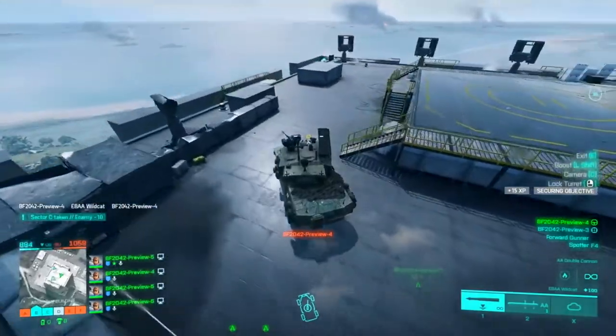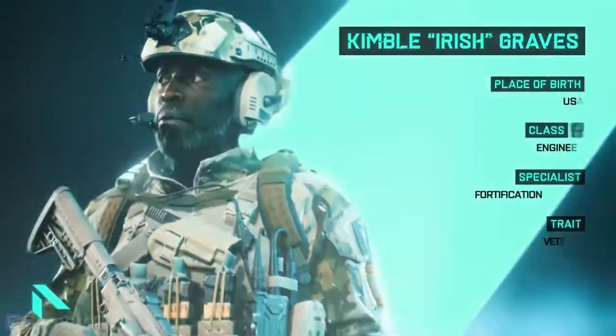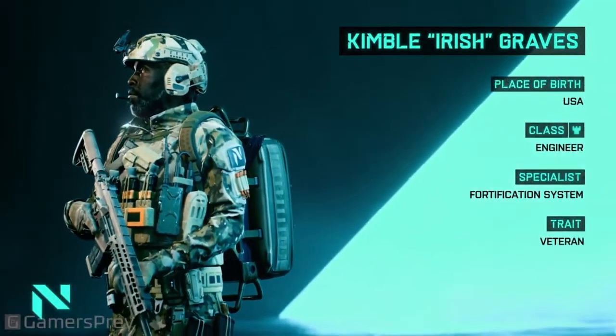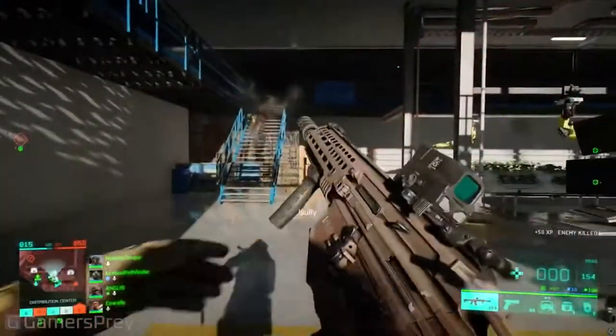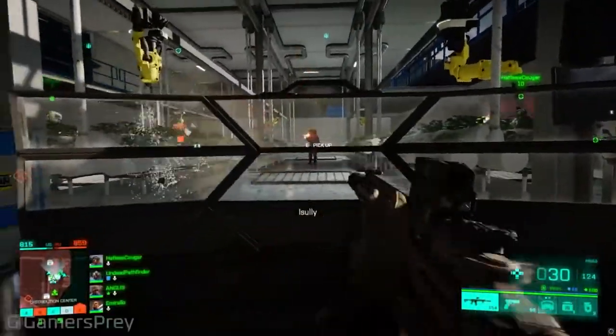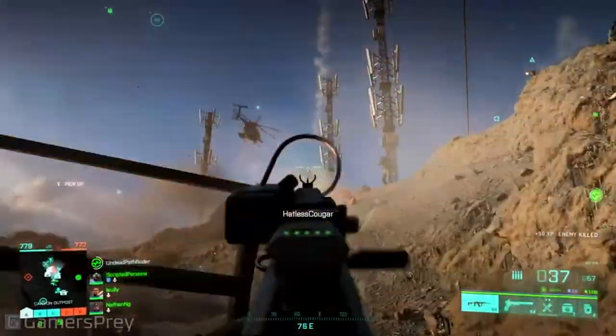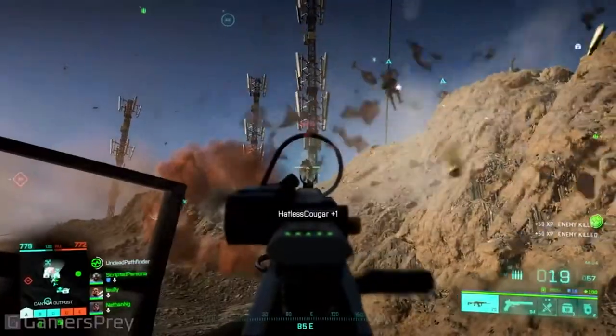I will be telling you what each one can do. Kimble Graves, codename Irish. Fortification system: can deploy a shield that will protect anyone from bullets or explosives who stays behind it. APS-36 Shootdown Sentinel to take down explosive projectiles.